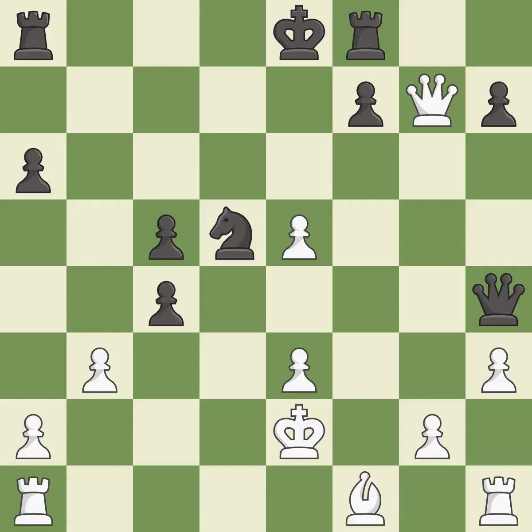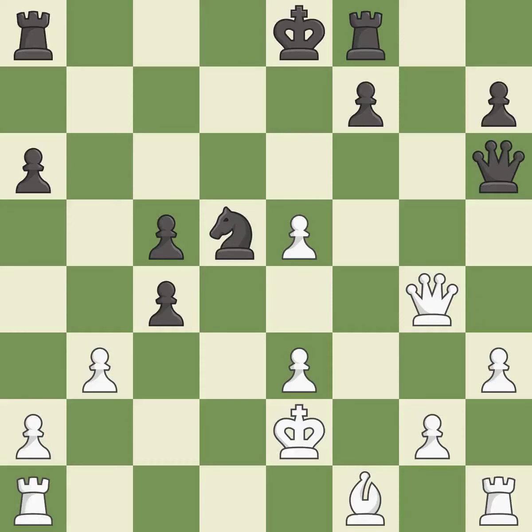Recaptures from a previous move. This threatens to create a passed pawn. This prevents the opponent from castling, which generates tactical opportunities by keeping the king in the center — this is the only move that works and it is a great move. This moves the queen to safety. This is the only good move — it is a great move. This protects an under-defended pawn that is under attack — it is the only move that works.